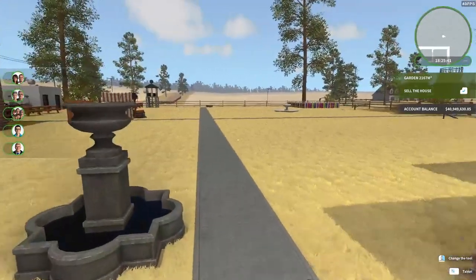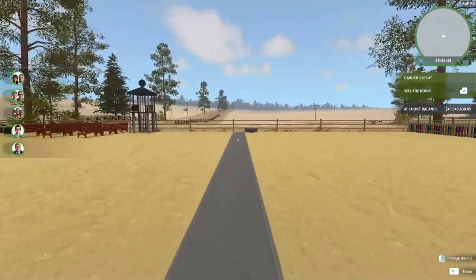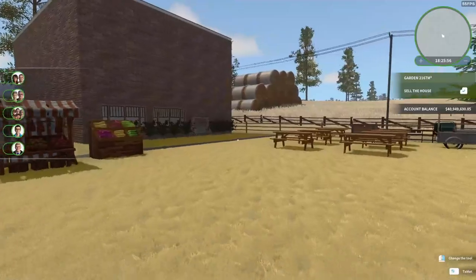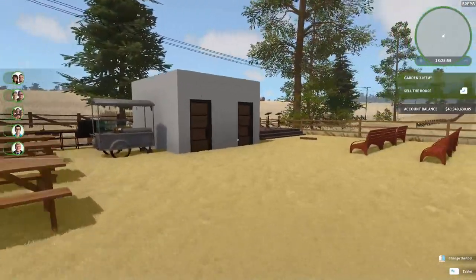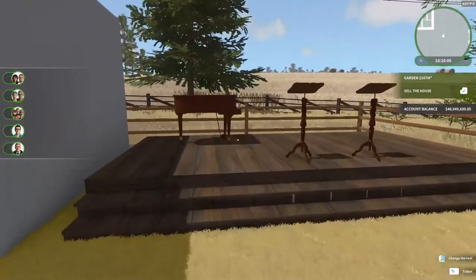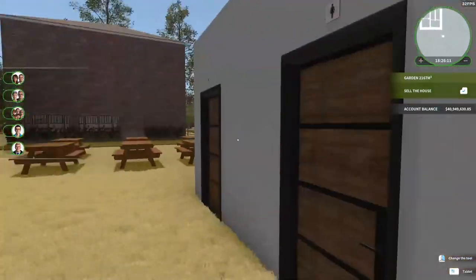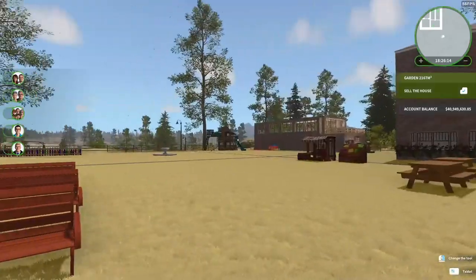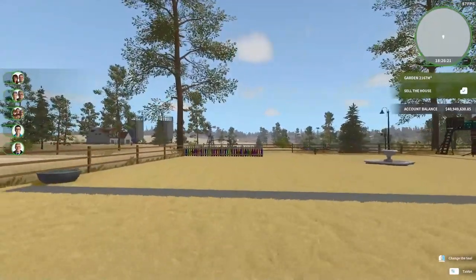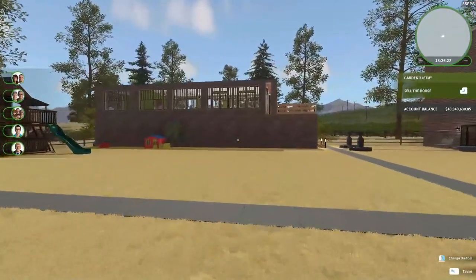Basically, the idea I had was that this property would be a small town celebrating Labor Day, and we have several buildings. Over here, we've got a stage where there's going to be a Labor Day show, and we've got a piano on the stage. And this is a restroom — there's a men's room and a ladies' room. And over there in the distance, you can see there is a children's play area, which I will show you in more detail when we get to tomorrow's build.